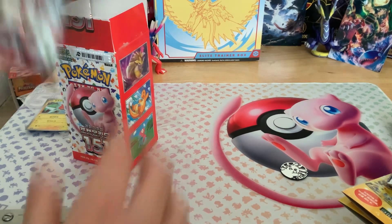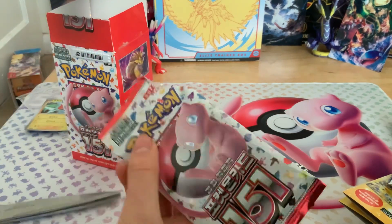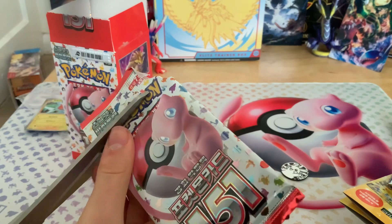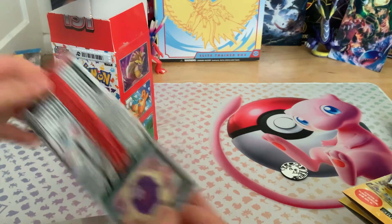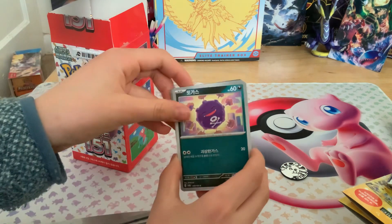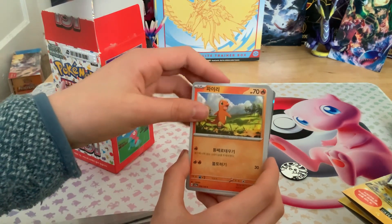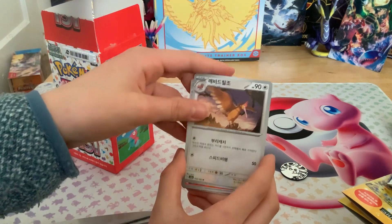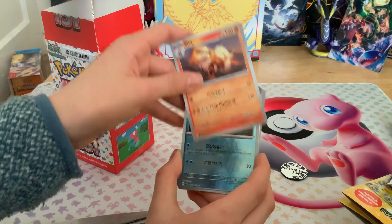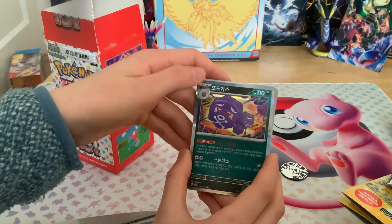Next pack: Koffing, Charmander, Pidgey, Oddish, Fearow, Arcanine, Squirtle, and Weezing.